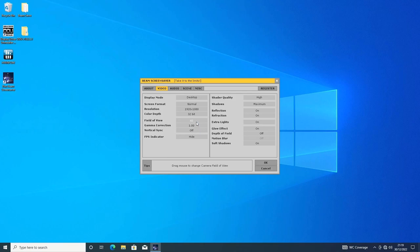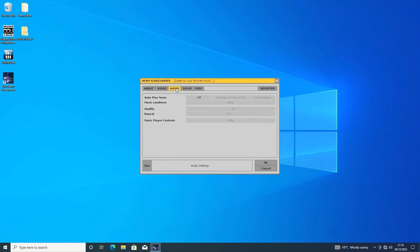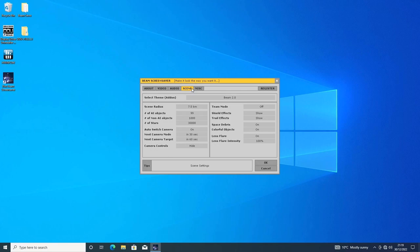You can also have an FPS indicator, set gamma levels, and alter the field of view. The audio section of the settings functions like a basic version of Winamp almost, with an option to add a music library and gives on-screen controls when viewing the screensaver. After that we have scene settings, where you can toggle team modes, shield and engine trail effects, space debris particles, colourful objects, lights on ships and the antenna dotted throughout the battle arena, lens flare options, manual camera angle controls, and the number of stars, ships, and asteroids on show. At the top you can alter the size of the area your space battles take place in.